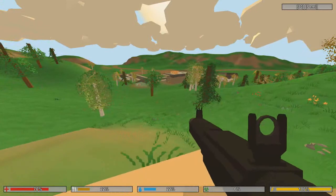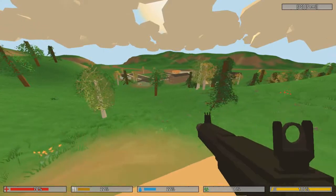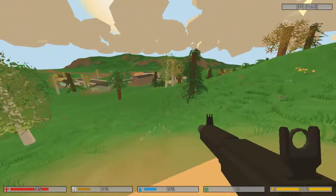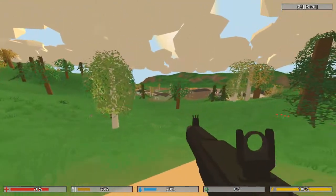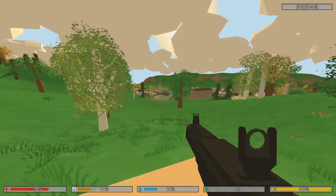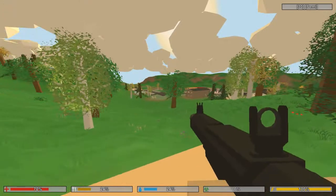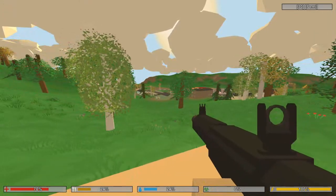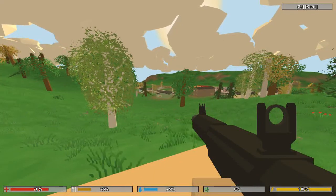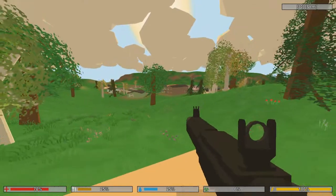Tweaks: Increased IP field max limit to 64. Increased length of hitmarker. Tweaked amount of recoil. Increased nighttime brightness to make it more fun. Increased map border width.